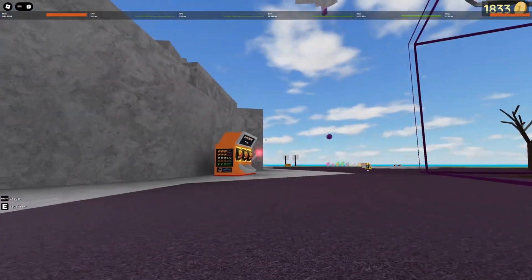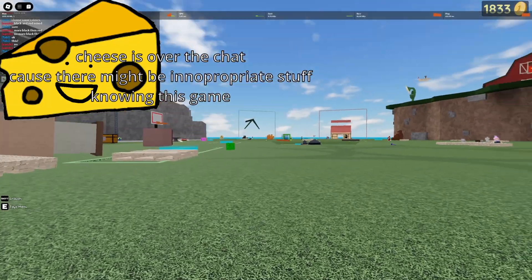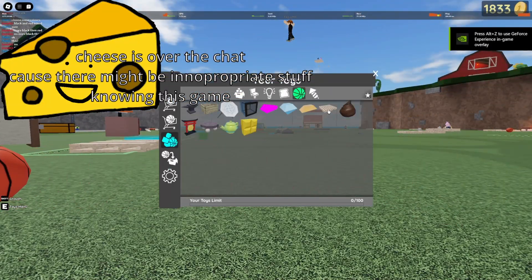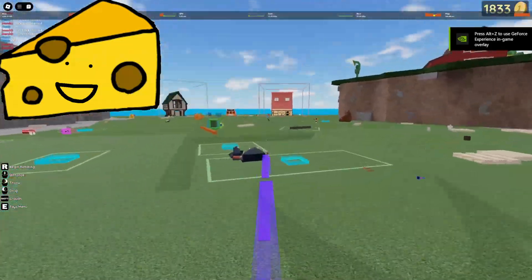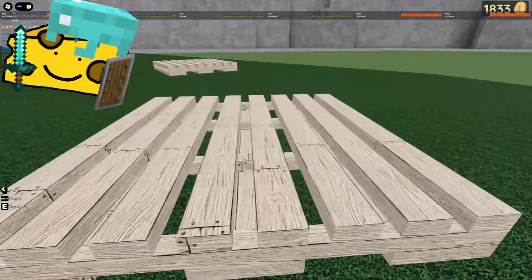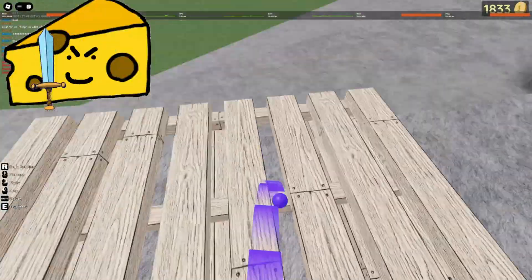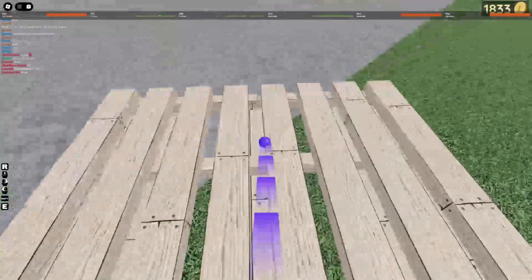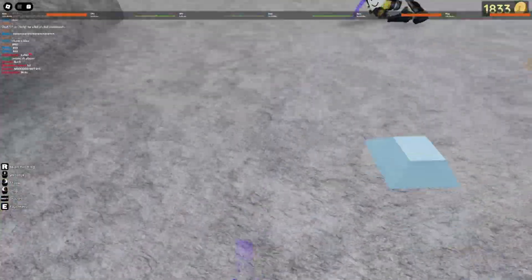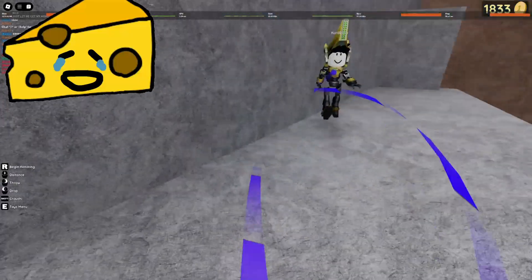Now I'm going to show you how I fight in a public server. Now that I'm in a public server, I'm going to find someone. Now that I've found someone, I'm going to throw him in the direction where the board is, using the wooden platform to chase him and repeat. Now I finish him off, just like that.